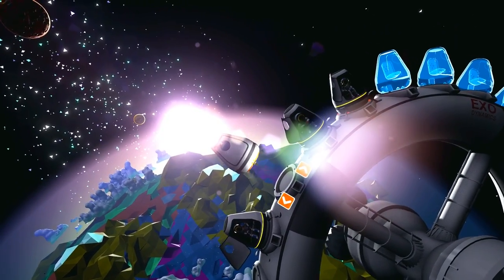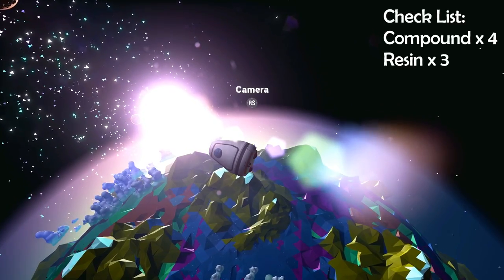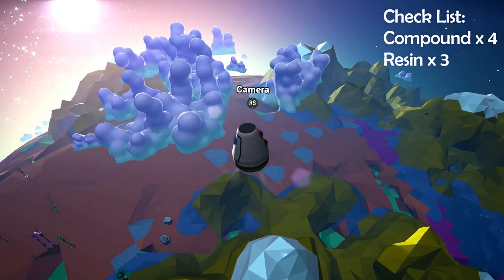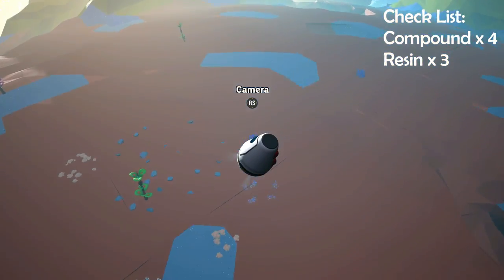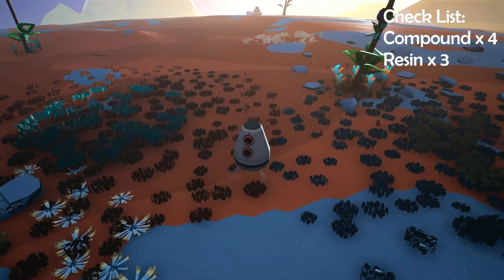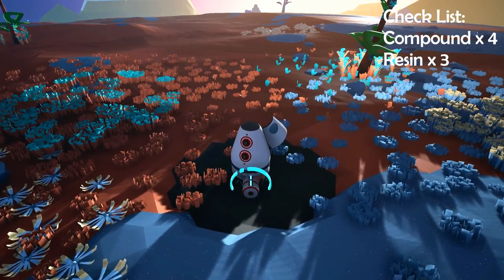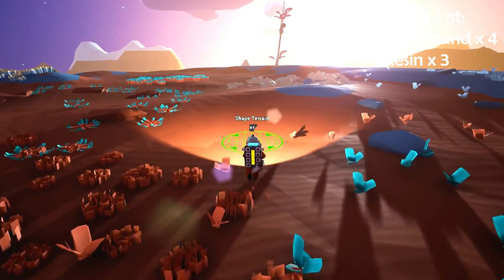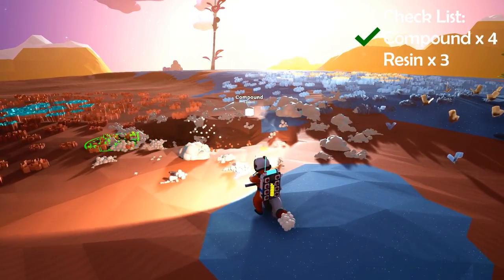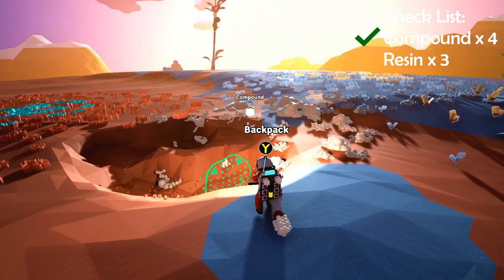Right off the bat when you land, you're going to try to find two resources — they're very common, you don't have to go on a big journey. Right where you land, you'll find them. The first one is compound. Compound is very common; you can find it on the surface or go into a cave. You're going to want to get at least four stacks. It looks like this — it's a white, pearly snowball, puffballs, whatever you want to call it.